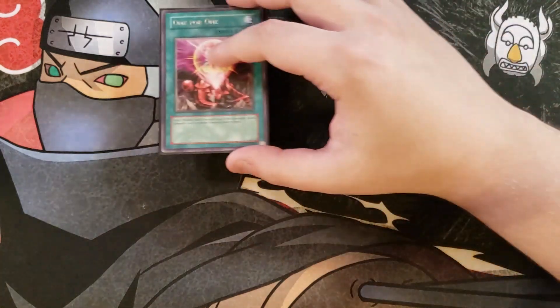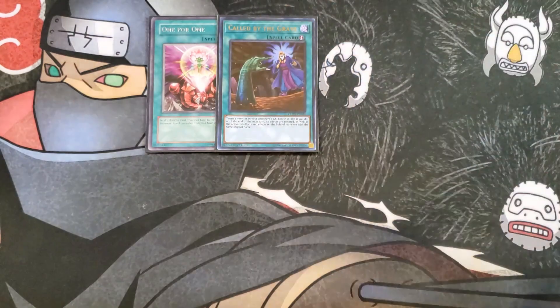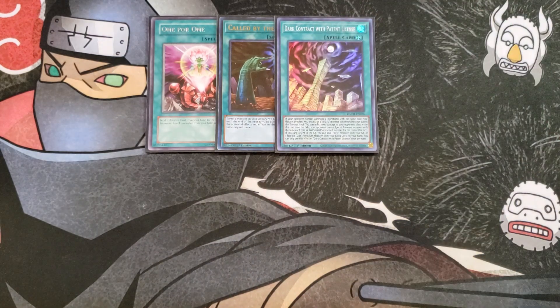For the spells, we're going to be playing a single copy of One for One — a really good one-of that lets you special summon a level 1 monster from the deck. A single copy of Called by the Grave — a fantastic one-of to stop your opponent from hand trapping you. And a single copy of Dark Contract with Patent License — if your opponent special summons a monster with the same card type as a D/D/D monster you control, you inflict a thousand points of damage, and while this card is on the field your opponent cannot special summon monsters with that same type for the rest of the turn.